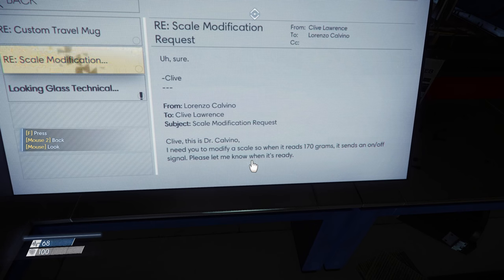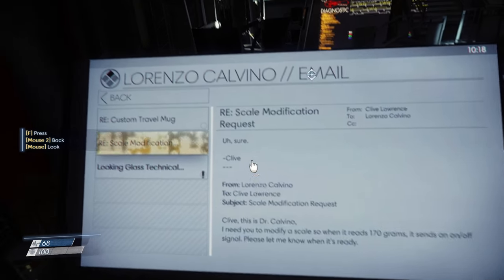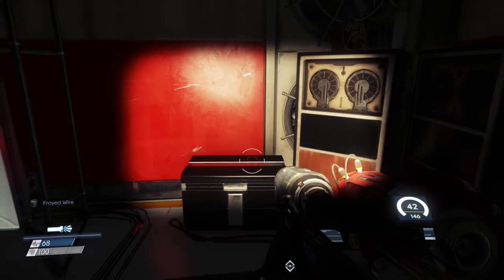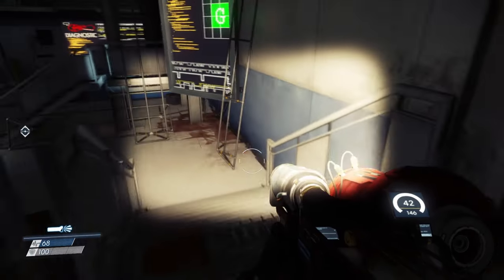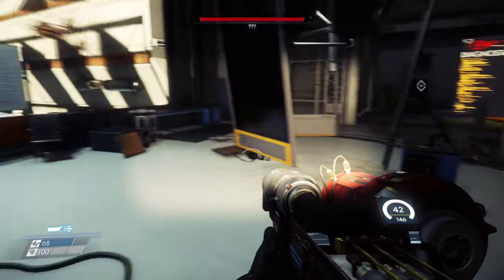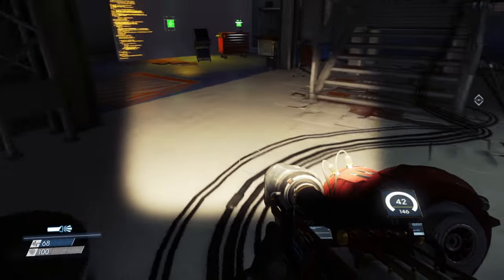Clive, this is Dr. Calvino. I need you to modify a scale so when it reads 170 grams it sends an on/off signal. Please let me know when it's right. Where's the on/off — sure. Look at the specs you sent me, Lorenzo. I see a few problems — I didn't realize you'd offloaded so much of the processing and storage. What if someone took a wrench to the main server? The whole system goes down. Anyway, come by when you get a chance and we'll go over the details. So wait — that was a thermos. Is there a scale around here somewhere? I think that's it — hang on. I'm curious what I do with that mug.